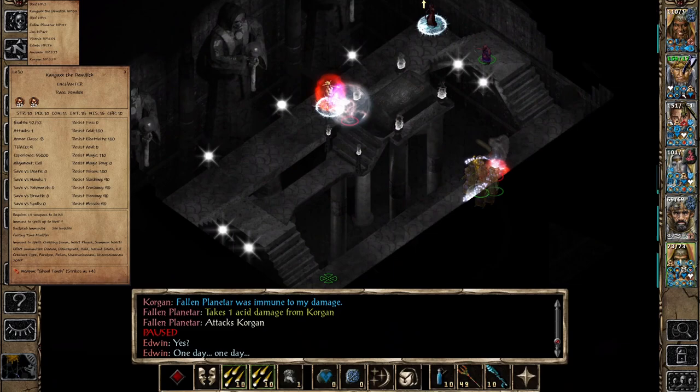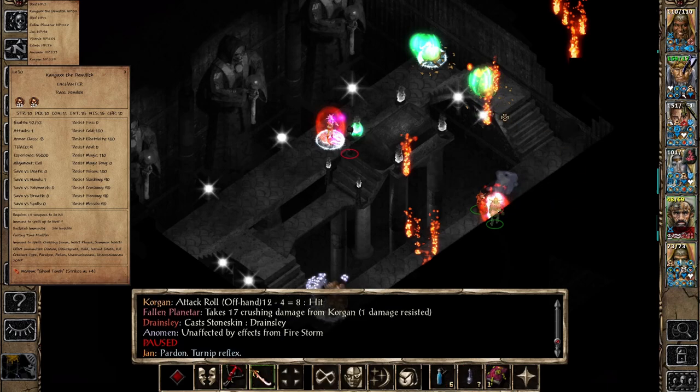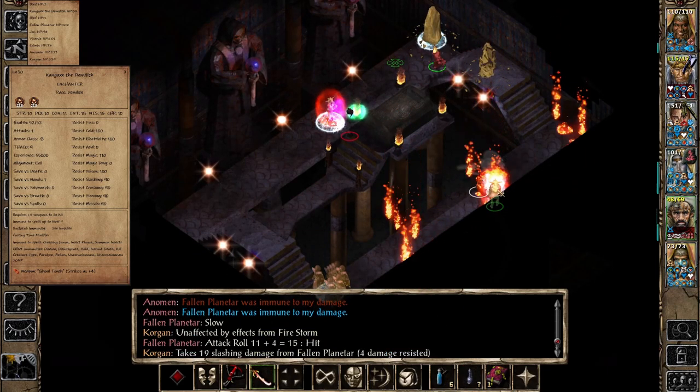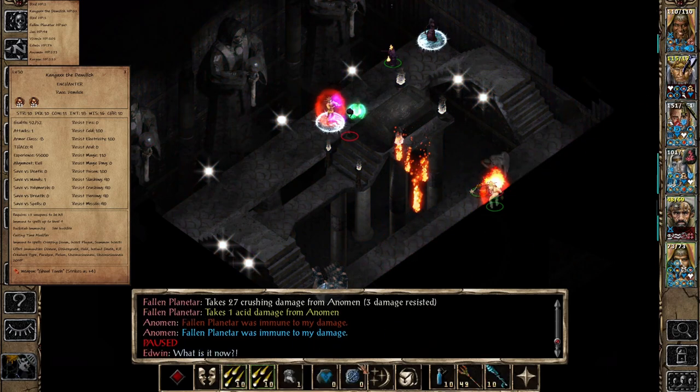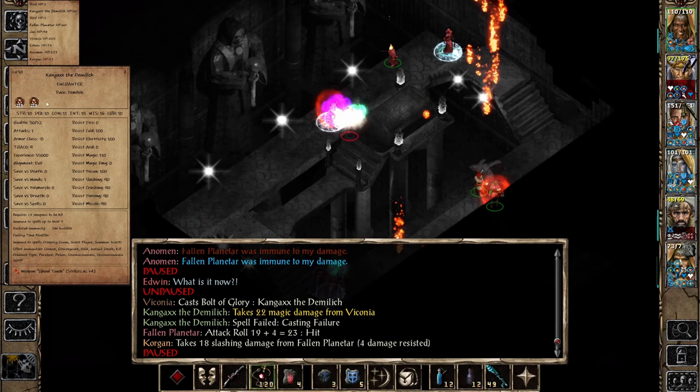My Breach from Jan Jansen went off, which is very important. Now we can actually do something useful — send in a Bolt of Glory at Kangax. But I still want to kill the planetar first since it's the biggest threat. Meanwhile, since Kangax doesn't have Spell Turning, Spell Deflection, or Spell Trap, Viconia was able to target him with a Bolt of Glory and dealt 22 magic damage. It also interrupted his spell — I think that was a Time Stop — which was a big win for us.